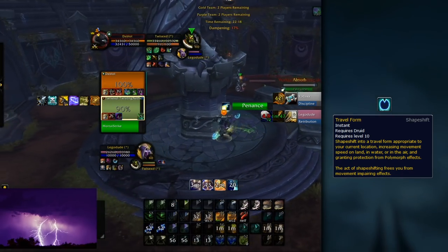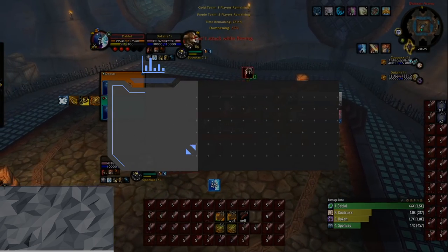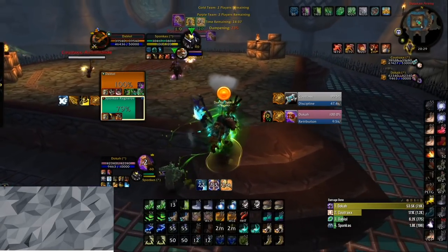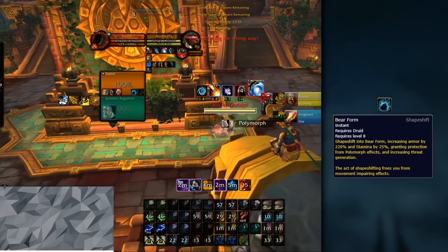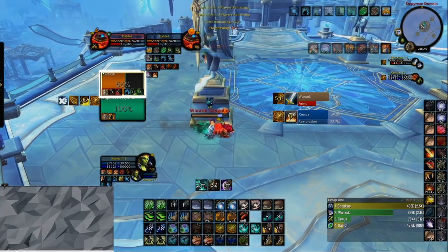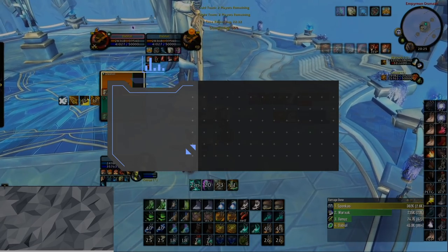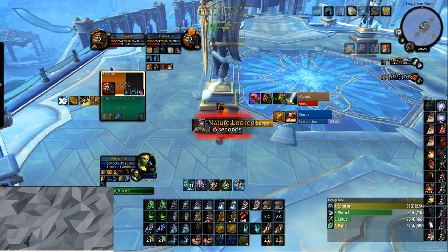If your teammates aren't in a position where you can easily Wild Charge to them, you can swap to Travel Form first, making an easy escape on many maps. But there are still going to be a lot of situations where you won't be able to escape that easily. Step number one is to put HOTs on yourself as soon as possible. If you get caught with none, Overgrowth is a very good choice in scenarios like this. As soon as you have some HOTs on yourself, make sure to shift into Bear Form for the additional stamina and armor to take as little damage as possible. A small tip is that you can actually use Nature's Swiftness for a big Regrowth on yourself without ever leaving your current form.